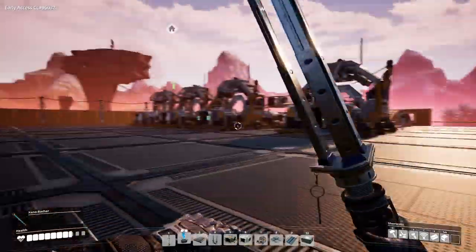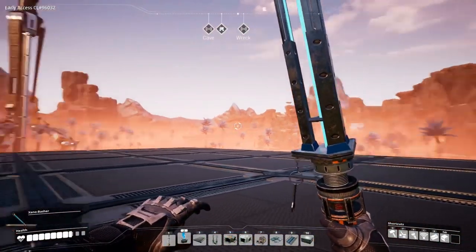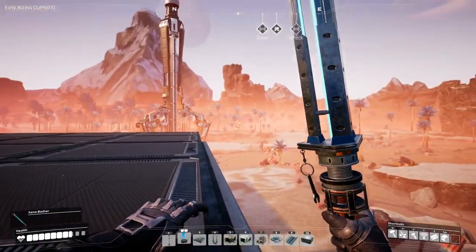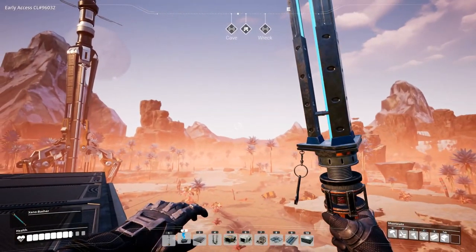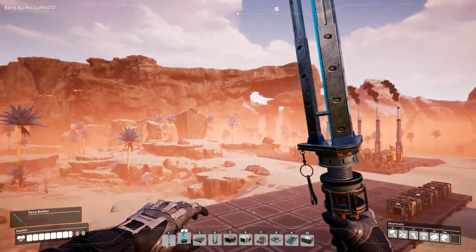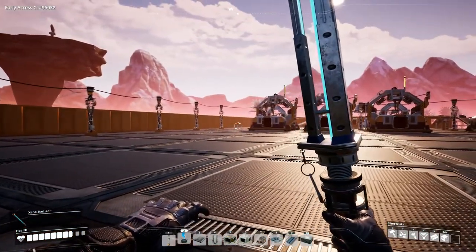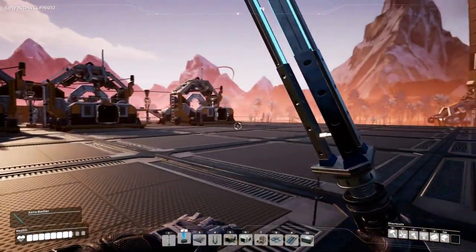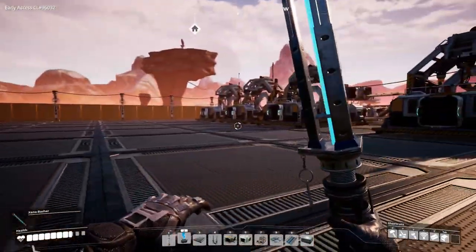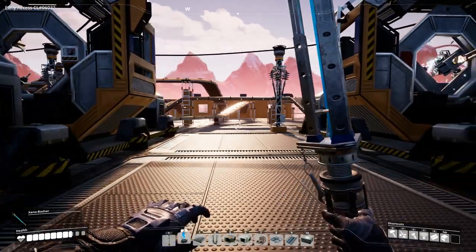So in the next episode we will be exploring — I don't know which way we will go. We won't go over to where the coal is, we have kind of seen a lot of that, although there was a cave over there that we could go explore maybe. But we could also go a completely different way and see what is around us, and I think that is probably what we are going to do. So thanks for watching guys, I hope you enjoyed it, and I will see you next time.